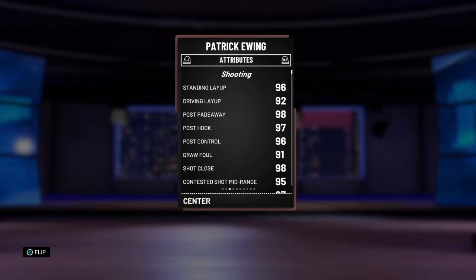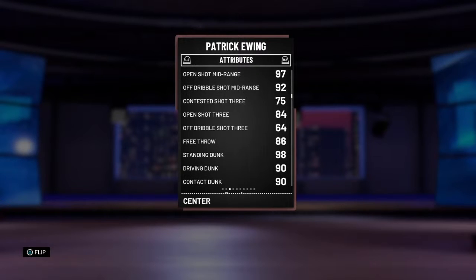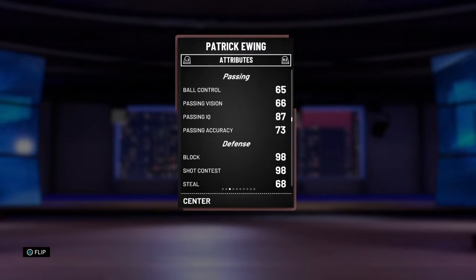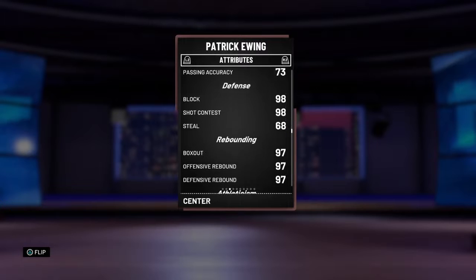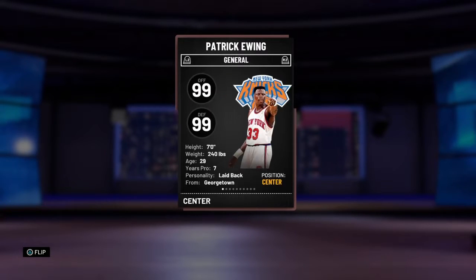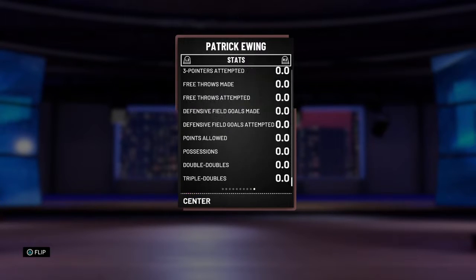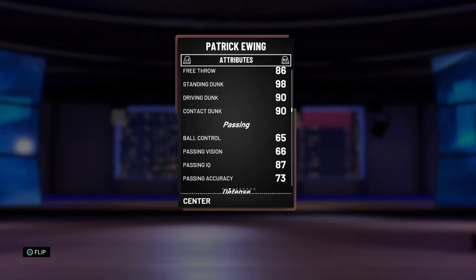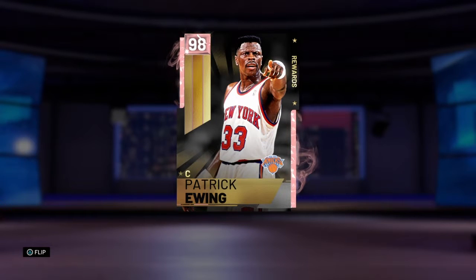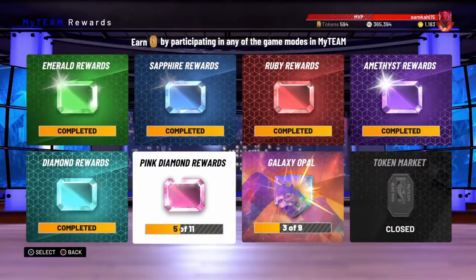At number 1 is the 98 overall Patrick Ewing. Patrick Ewing is a really nice card — he's got 98 post fade, really good layup, 84 three-pointer which is pretty solid for Ewing, great dunking, and 65 ball control. He's a fantastic defender and fantastic rebounder, and not overly slow. He's got 12 Hall of Fame badges and really no weaknesses. The only weakness is that his release is a little slow and isn't great, but he's still the first player you should pick when you get to the pink diamond board.